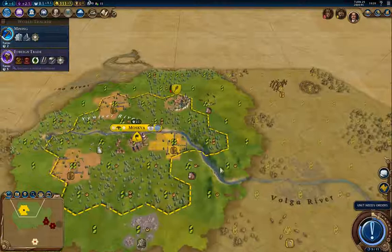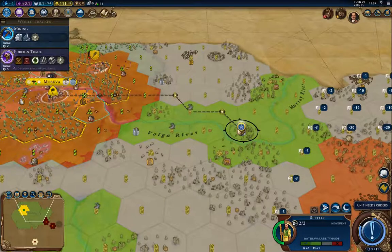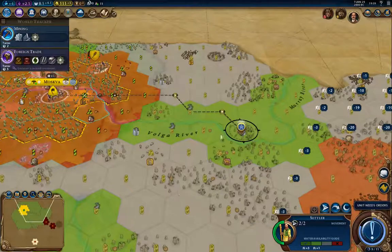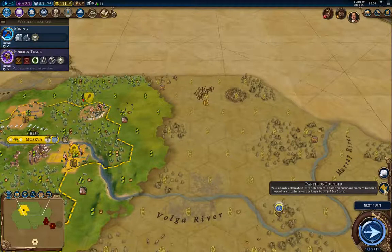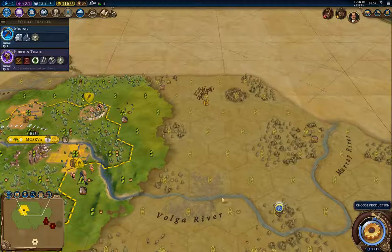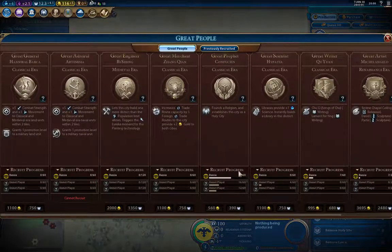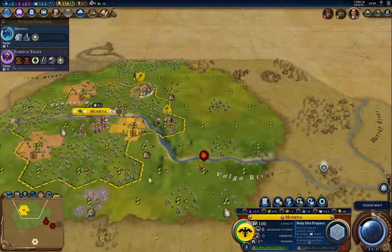This guy will heal, and I think I can get him out here without getting clobbered. This gets us a settler out faster than we would have otherwise, and our city boundaries will grow faster. One more Holy Site Prayer and we should be good.